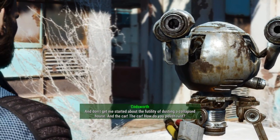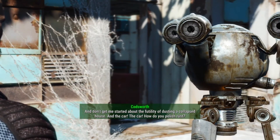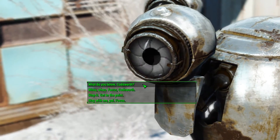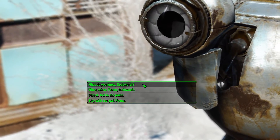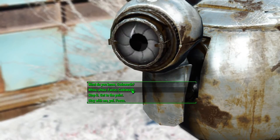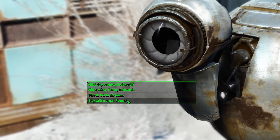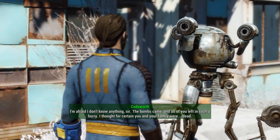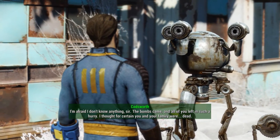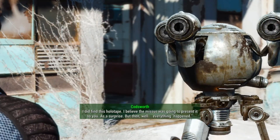'And don't get me started about the futility of dusting a collapsed house! And the car — how do you polish rust?' Seriously Codsworth, you must feel like Sisyphus. Calm down, get to the facts. 'I'm afraid I don't know anything, sir. The bombs came and all of you left in such a hurry. I thought for certain you and your family were... dead.' Fair assumption.